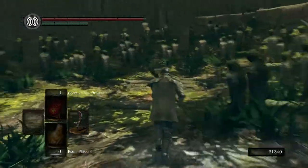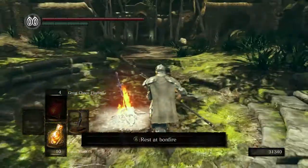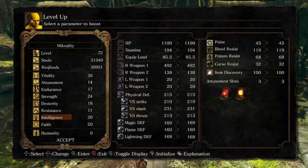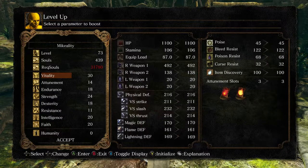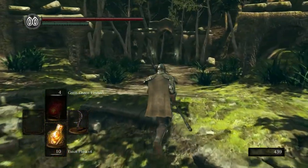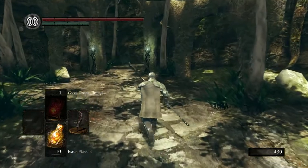Our quest is clear — we gotta go rescue Dusk again. When we first talked to Elizabeth, pay attention to how she said 'From what age are you?' — the real question isn't exactly where we are, but when we are. Level-wise: vitality's at 30, that's about what we want. Now we just want more endurance — more equipment load and stamina is always nice. Get that up to around 30 as well, and then maybe start pumping intelligence and faith. In hindsight, I wish I was leveling endurance and vitality sooner instead of faith and intelligence.